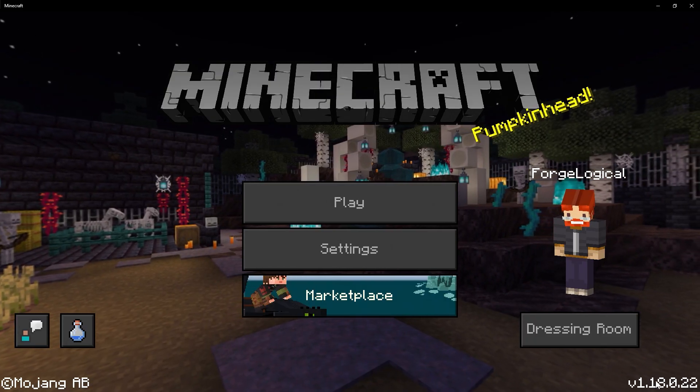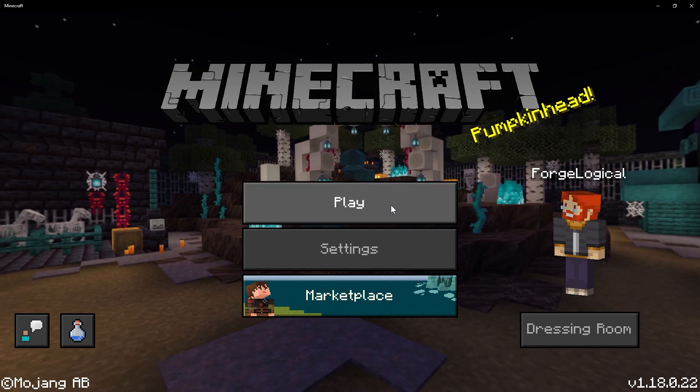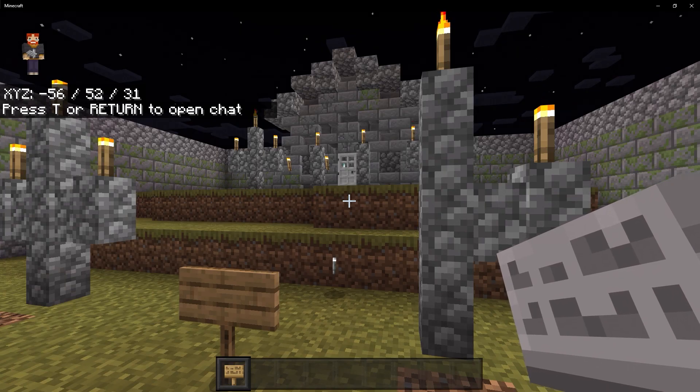As a quick example, we're back in last week's beta, which was 0.22. If I go and click on play and click on one of my old worlds, we don't get a warning — it just loads right into the world.